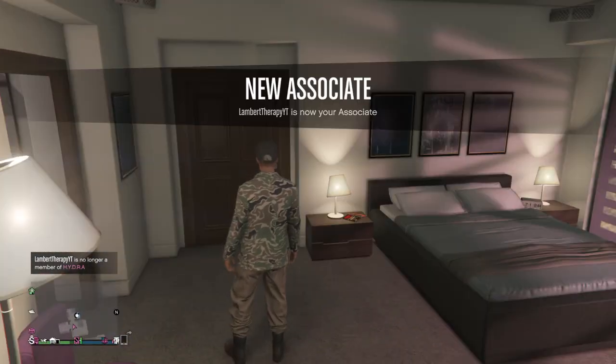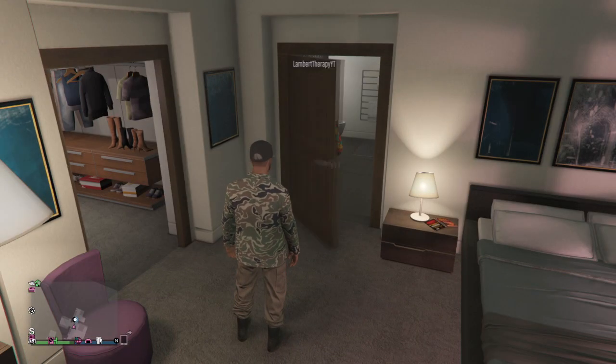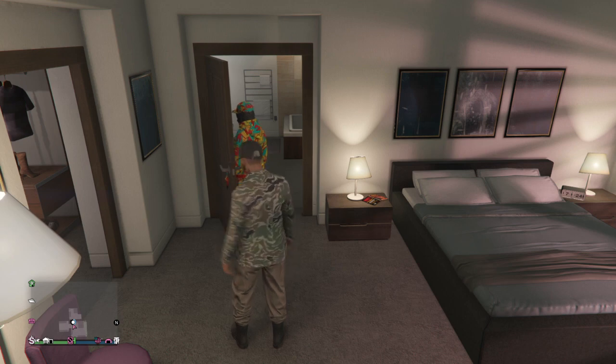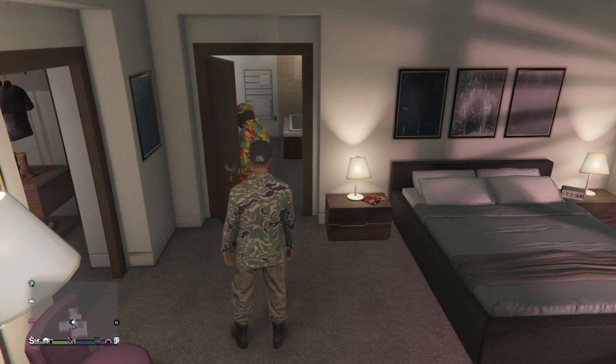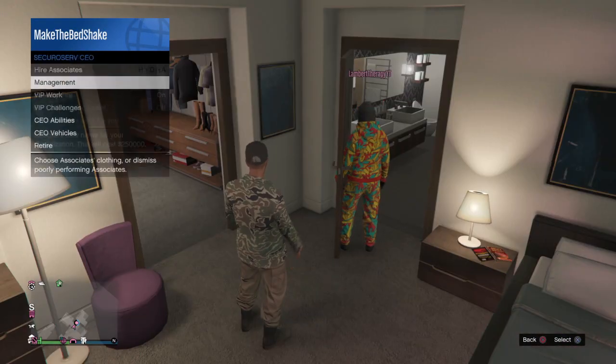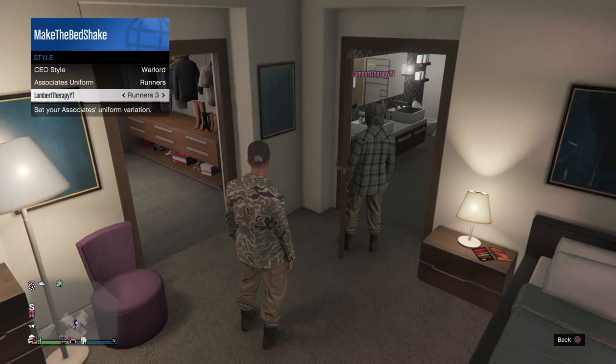What you're going to do is have your friend go into the shower. As you guys can see in the gameplay, we failed the first time, but all you got to do is re-invite him and change the style back to warlord. But right after your friend gets in the shower, you're going to want to kick him — right as he gets in the shower, kick him.